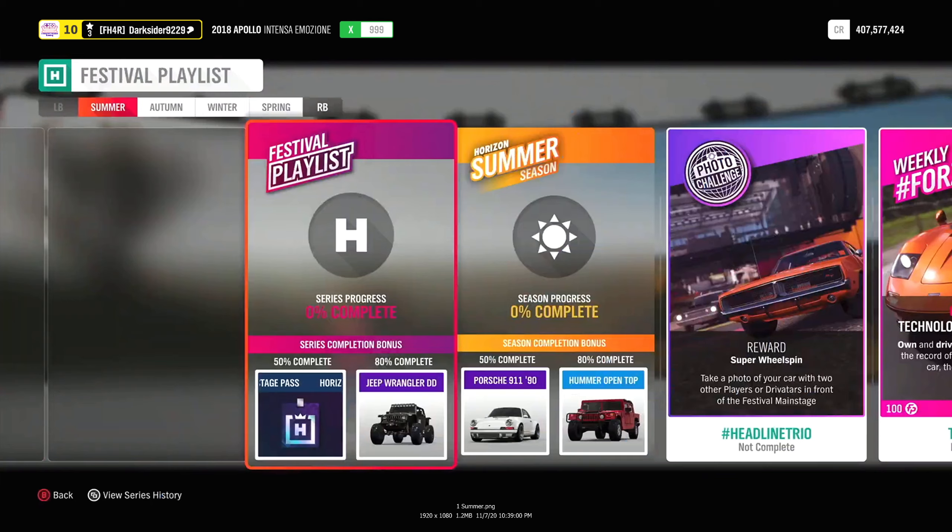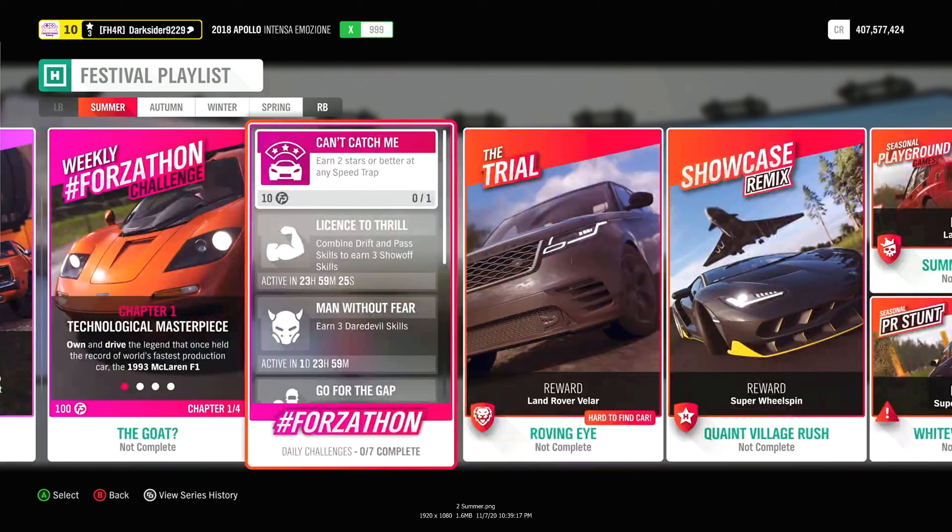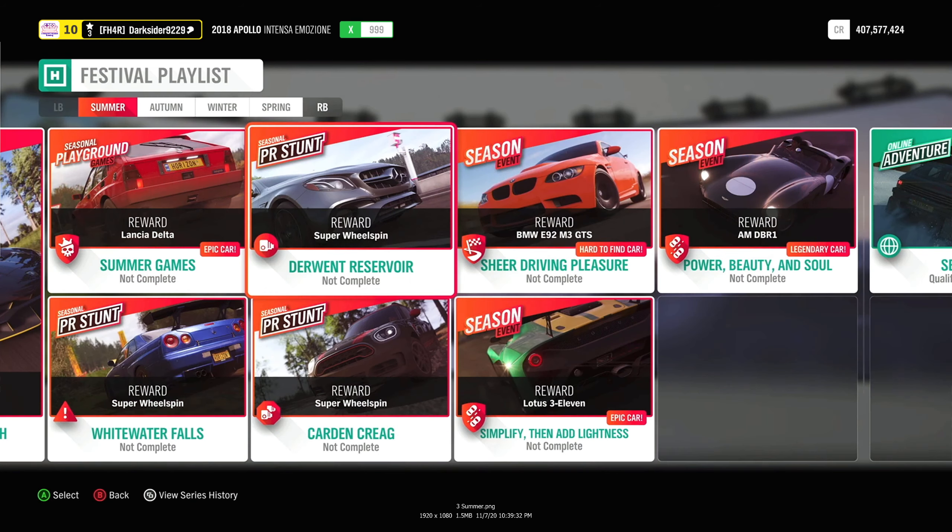For Summer, 50% gets you the all-new 911 by Singer, while for 80% the Hammer — which used to sell for over 12 million, but you can probably find it easily nowadays. We also have a bunch of wheelspins, and the chance to get the Range Rover Velar from Winter Series 26 by winning the Trial — that race against the unbeatable Drivatars. Other than that, maybe the BMW, even though the auction house is often full of them.